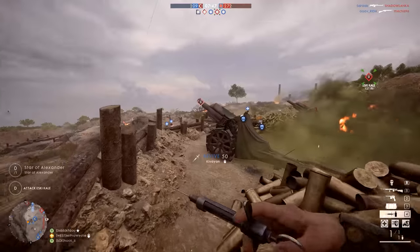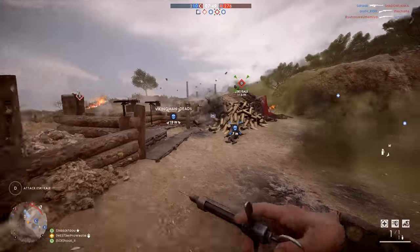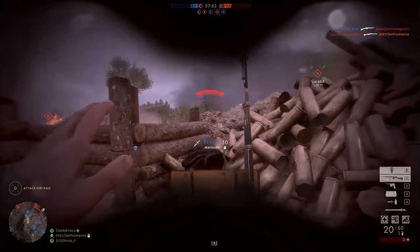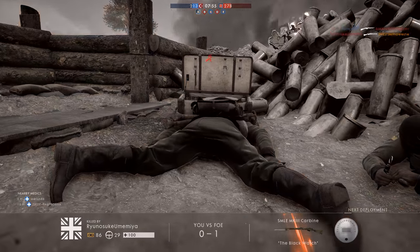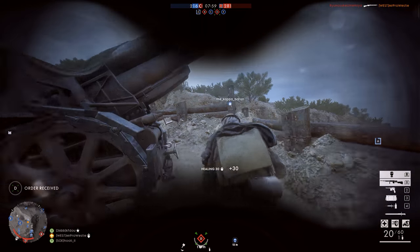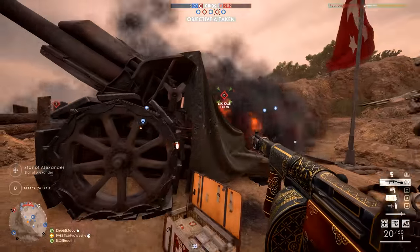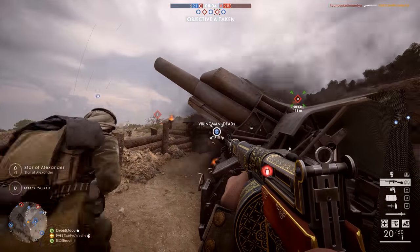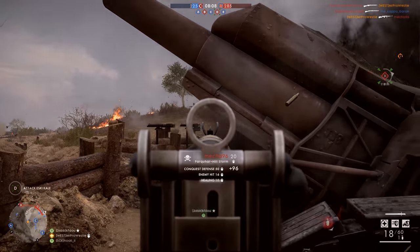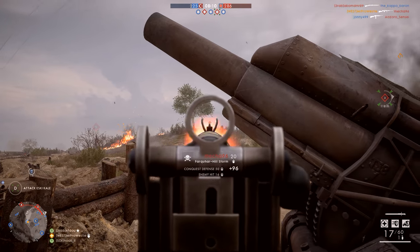This gun allows me to react almost instantly to enemies who might make themselves visible at almost any range, and I can either bring them down or inflict some serious damage against them. The Farquhar Hill is probably the best all-round medic rifle that you can use right now in Battlefield 1. Let's look at some of the weapon statistics and see just how it manages to be so good at what it does.